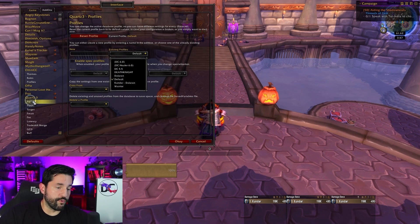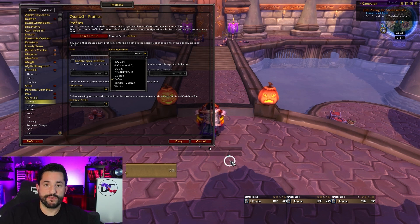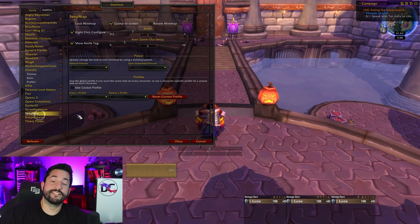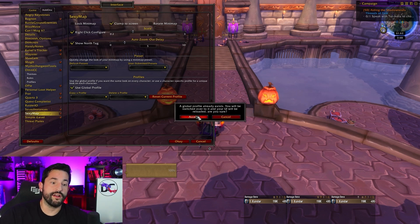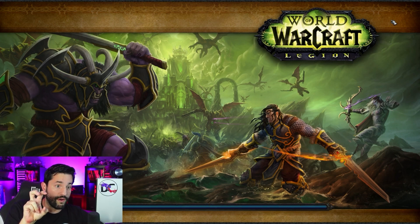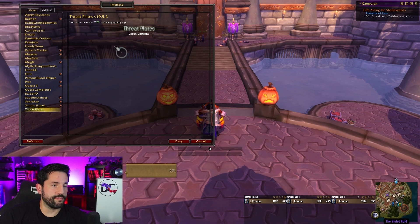Here's another good example: for my Quartz cast bar, I don't really care about cast bars on tanks, so I have them in a much different spot than on my healer. I have a DC 6.0 and a DC 6.0 Healer profile. I also just noticed I have a 5.5, so I'm going to delete that 5.5 profile just so I don't confuse myself. Sometimes things like SexyMaps don't have a profile and you have to use the global profile. That map in the top right corner is now going to reset back to my global profile, which means all characters that have selected the global profile will look like this. We're so close to almost being done.